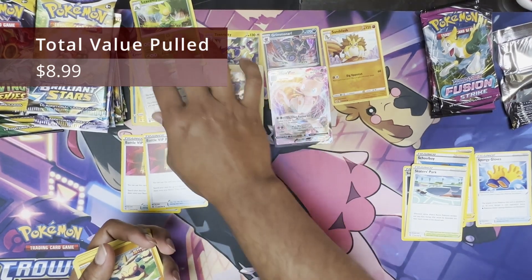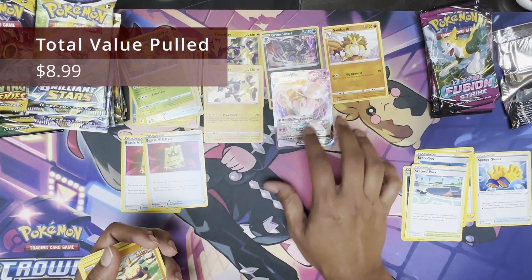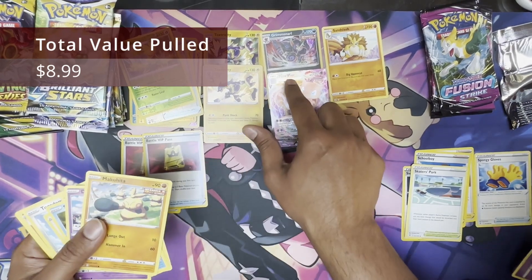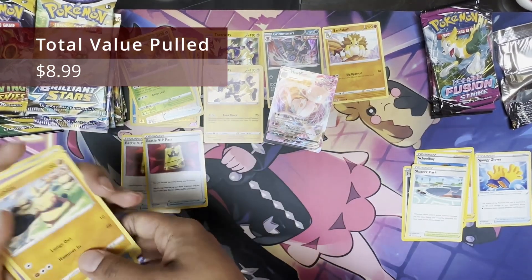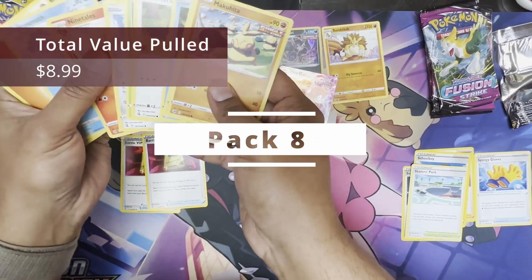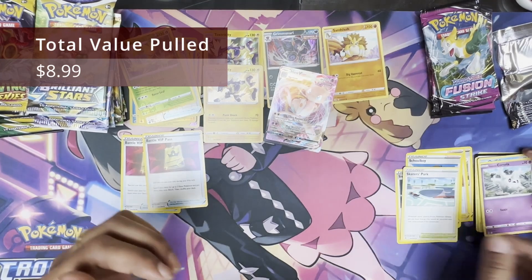What card is this? Can you read that, Pika Trainer? Mew. Yes. What is next to it? VMAX. Yeah. Hey, we got one hit — the maximum we thought we would get. It's a little bit nicer. You know, anything of value, I don't think you get from Costco.